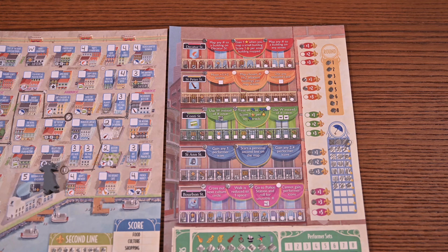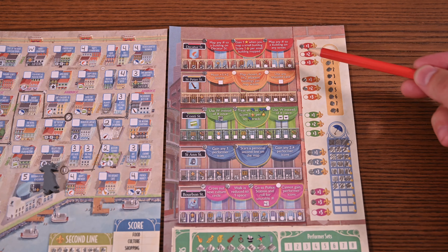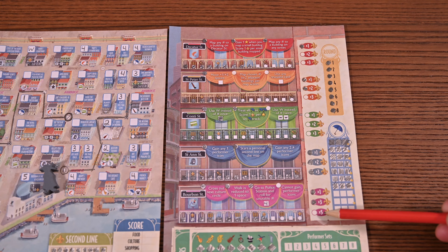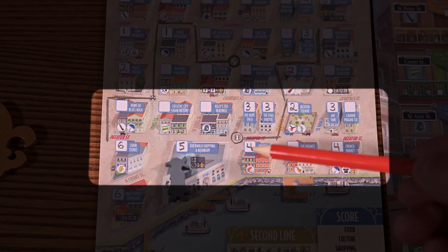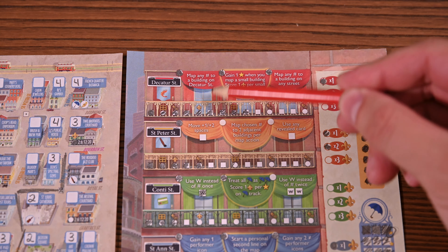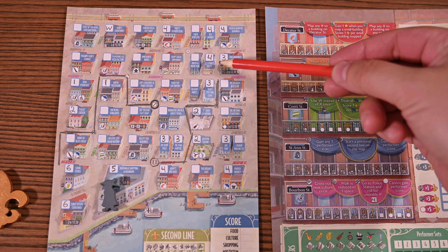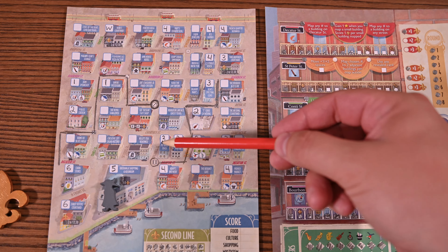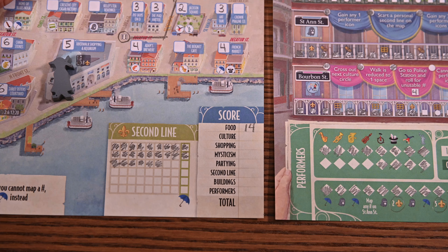You'll first score each of your activities. For each activity your score will be equal to the number of mapped buildings on the associated street multiplied by the highest unlocked score multiplier on that activity track. For example, on the food track: there are eight mapped buildings and the highest unlocked multiplier is one, so you score eight points. The food activity track also has bonus points — if you obtain the B bonus you'll score one point for each small building you've mapped, six in this case, for a total of 14. You'll write this value in the food section of your score track.